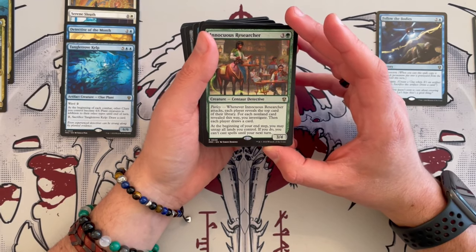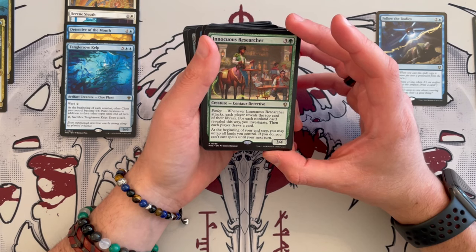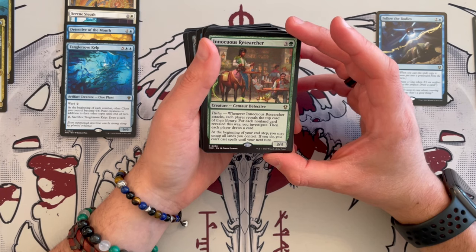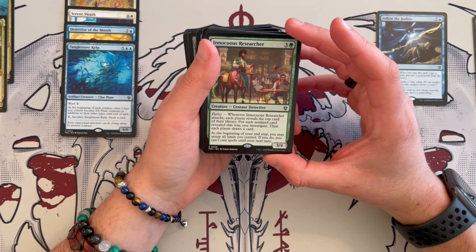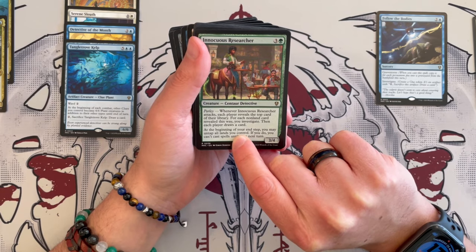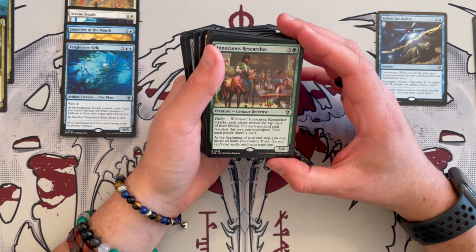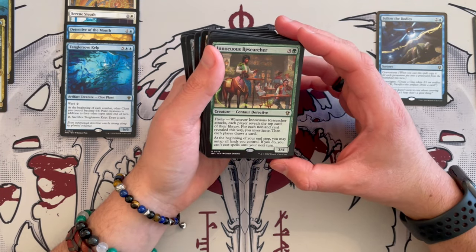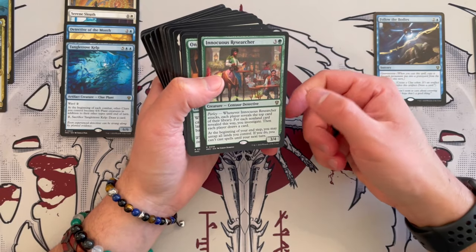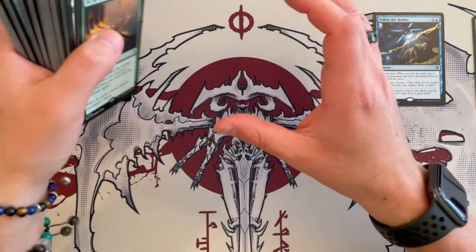Innocuous Researcher is a 3/4 centaur detective, costs four, is green, has parlay. Whenever it attacks, each player reveals the top card of their library; for each non-land card revealed, you get to investigate, then each player draws a card. At the beginning of your upkeep, you may untap all clues you control — if you do, you can't cast spells until your next turn. Unless you transform your clues into creatures it's kind of mediocre, because you can't cast spells. Also, each player draws a card — I don't like giving advantages to opponents. It does create clues and it's kind of synergistic, but I wouldn't keep it.